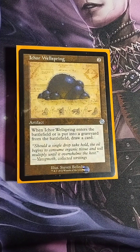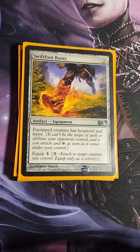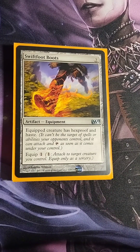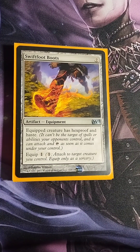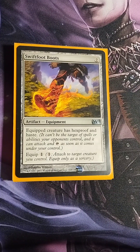Ichor Wellspring — two colorless artifact. When it enters the battlefield or is put into a graveyard from the battlefield, draw a card. For two mana you get two card draws — pretty efficient. Swiftfoot Boots — also included along with Lightning Greaves for creature protection, especially for the dragons I want to keep on the field. Swiftfoot Boots is arguably better because you can still target your equipped creature. The equipped creature gets hexproof and haste, and when building a deck it's usually my first reach.